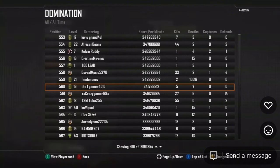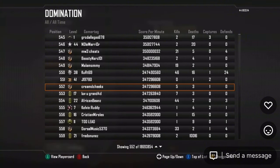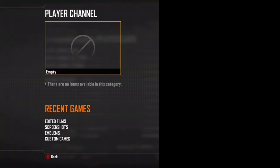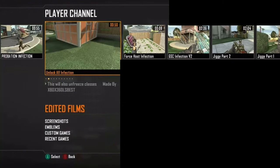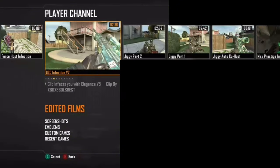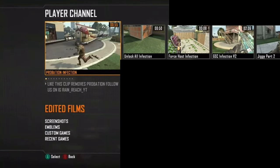Scroll all the way down to number 552. It's got a weird name — don't ask why. Then go ahead and find CSG Infection v2.